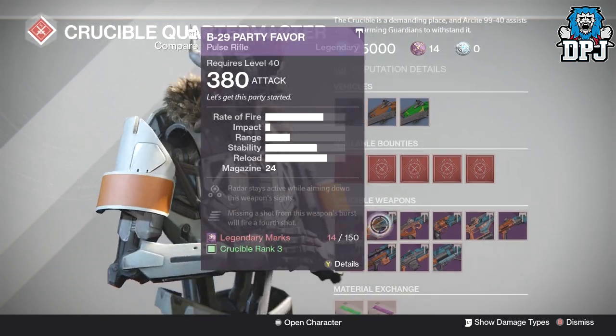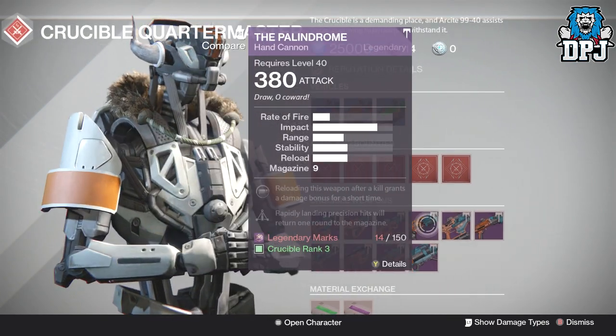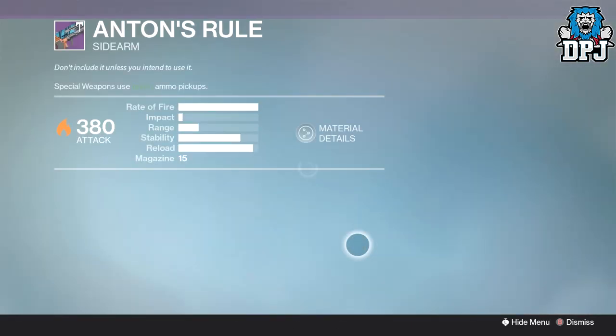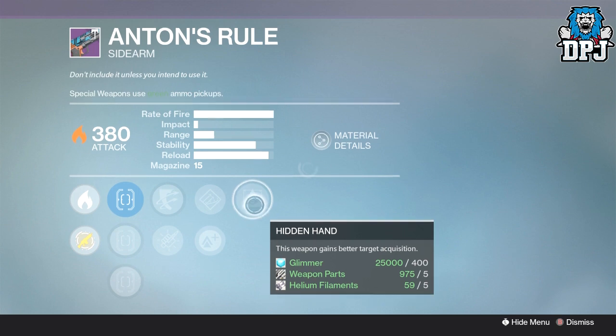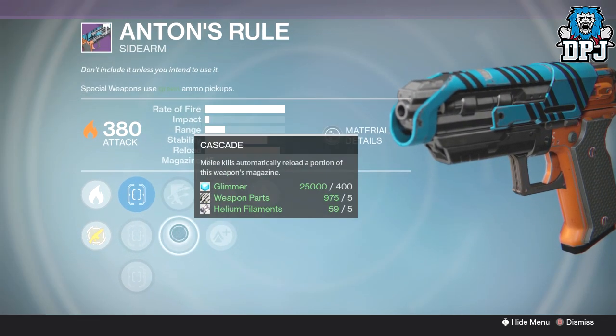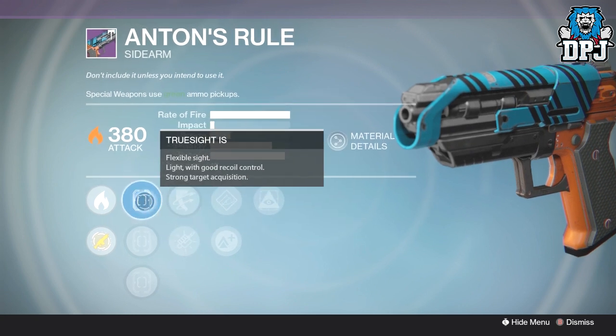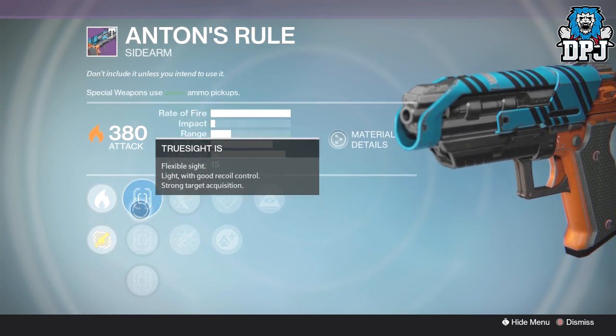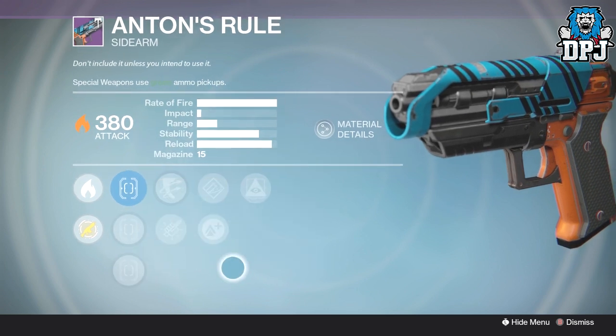There's nothing else really - the Anton's Rule sidearm is okay. We have Hidden Hand, Hand Loaded or Lightweight with Outlaw or Cascade. Nothing incredible but still decent - TrueSight, Sure Shot, or Quick Draw as well.